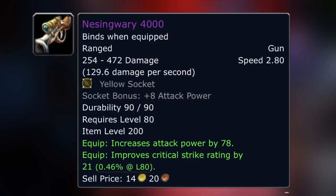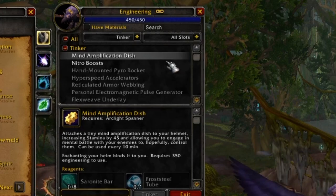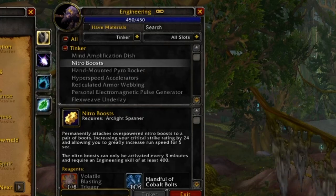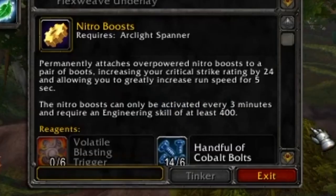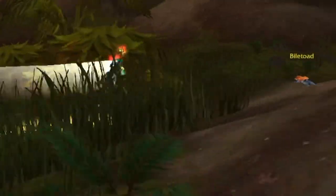You can make good guns for Hunters or whoever wants to use one, but the really big deal is the Tinkers. Tinkers work very uniquely compared to TBC — you attach them to your items, and they don't stack with enchants, so they replace an enchant, but they're normally very useful. Take Nitro Boots for example: permanently attaches overpowered nitro boosts to boots, increasing crit rating by 24 and allowing you to greatly increase your run speed for five seconds on a three-minute cooldown. You're getting a 24 crit enchant on your boots plus the movement speed, saving gold on boot enchants.